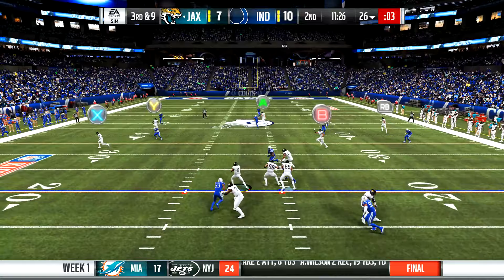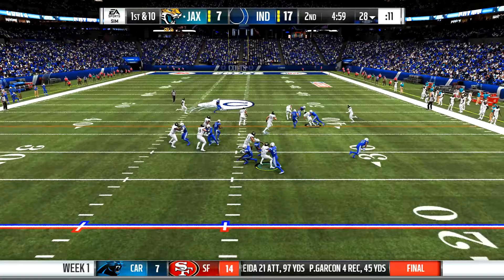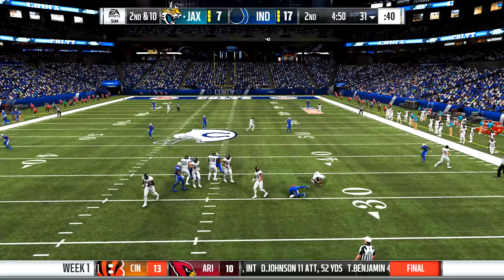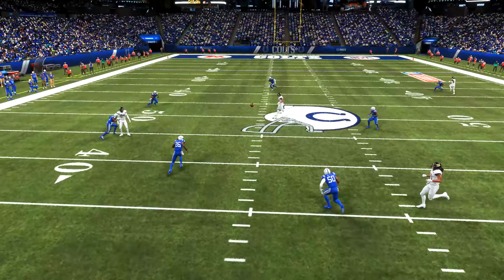We get the ball back trailing by three points, 10 to 7. Kyler Murray rolls out to the left side but gets shoestring tackled before he can get any yards — no points on that drive. Andrew Luck and the Colts offense put more points on the board. We get our first incomplete pass, batted down at the line on a screen play. There's a little bit of pressure now as we're down double digits, 17 to 7.